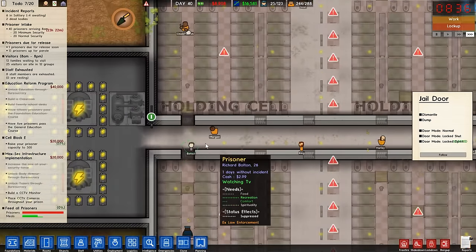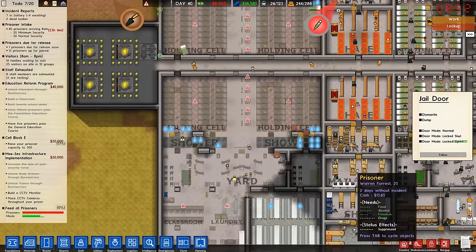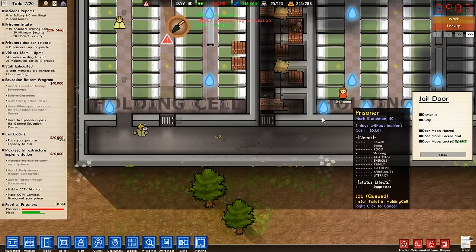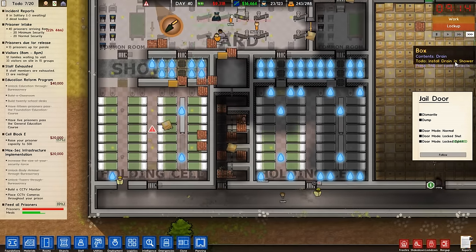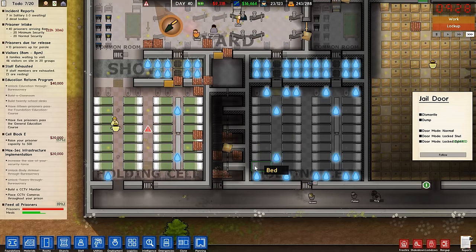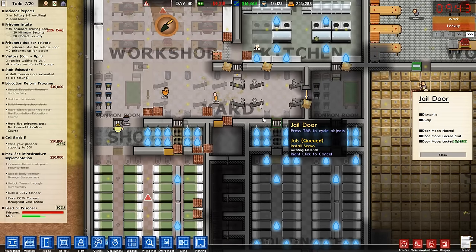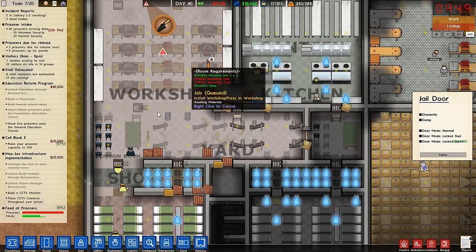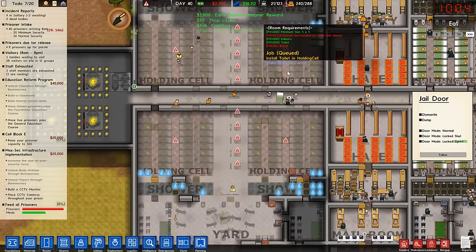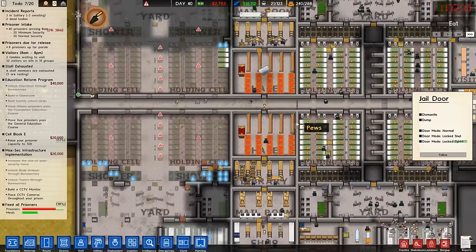Once they start getting this stuff built we should probably lock these doors open. There's a gap through here at the moment so that's not causing problems. Oh look — this prisoner's actually got a bed for once because this area isn't marked as minimum or medium security yet. The prisoners are going crazy — running around looking at all this new stuff, probably stealing tons of contraband right now.